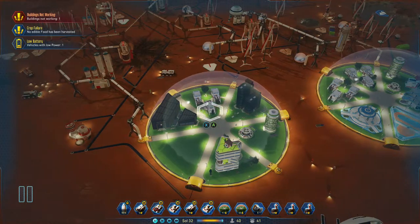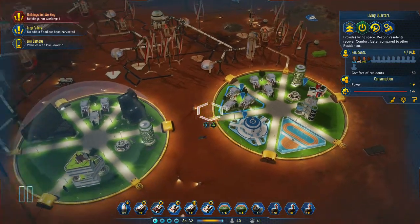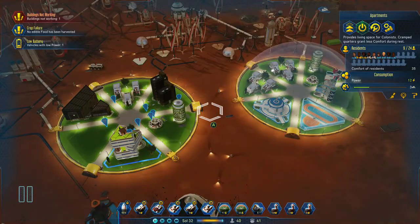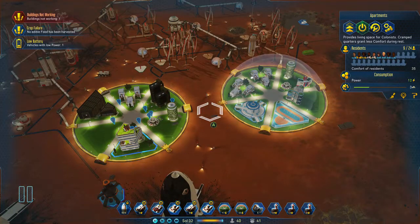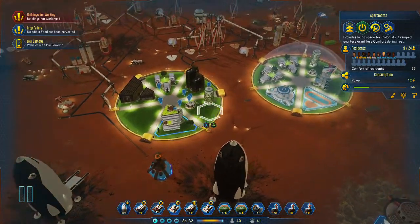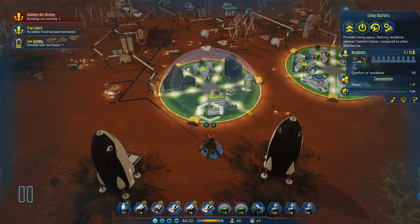Obviously you need a dome bubble, and at the start you'll have these little living quarters, then eventually you can move up to apartments. I'm sure there will be more developing structures as the game goes on to hold more inhabitants. These hold more per square than the smaller ones do, so upgrade when you can.